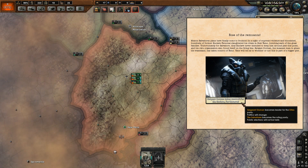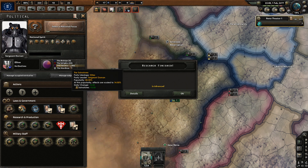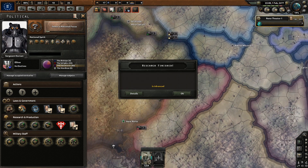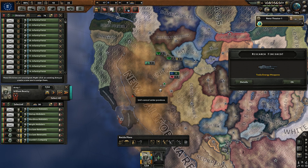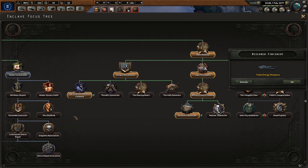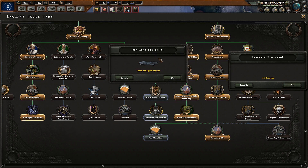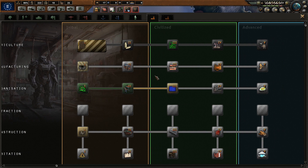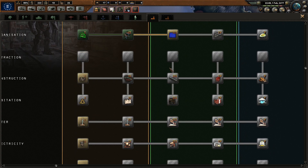So Sergeant Dornan takes control for the Enclave, for Navarro. You don't change your party name — it's still the Salvatores — but you get Sergeant Dornan as your leader and you become the Enclave. As you can see, you are in exactly the same position and have the exact same focus tree as before. It's nothing particularly strange, but you do get some extra bonuses, like Tesla energy weapons, and you are advanced now.